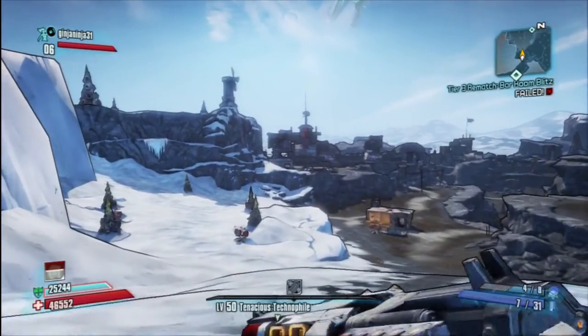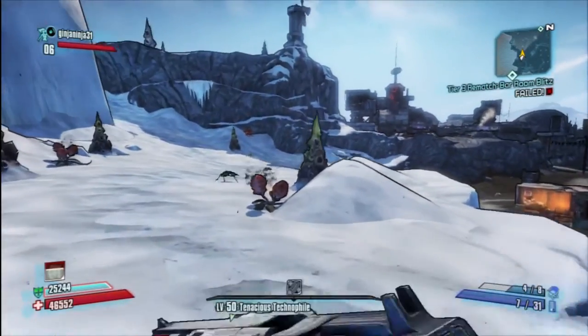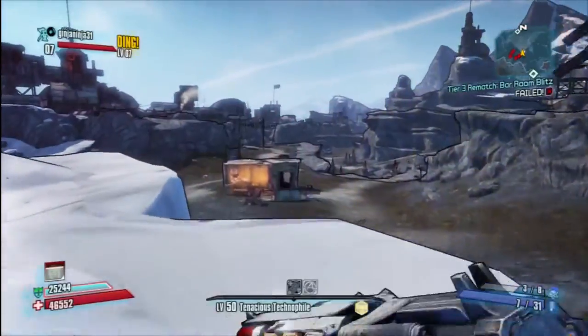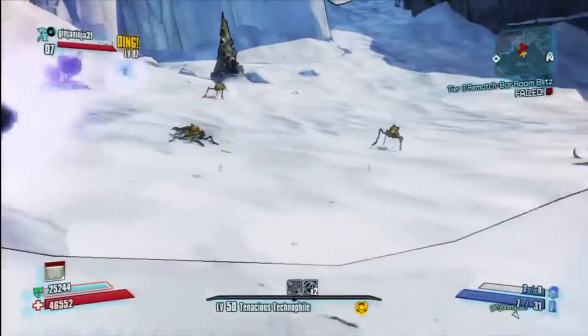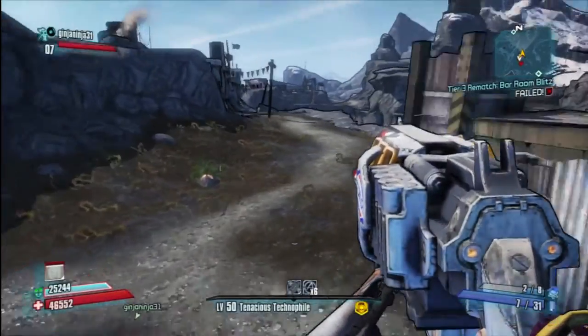You're just going to run straight ahead until you get to the little town. So I'm just going to kill a few things here because I've got a friend in the lobby with me and unfortunately he is only level 7, so he's going to get killed quite a lot because this is the second playthrough.